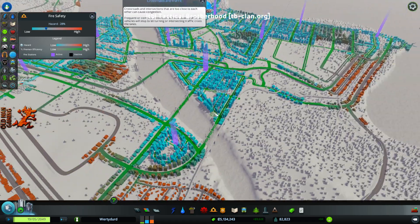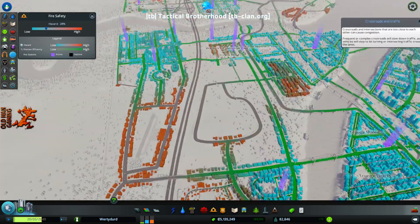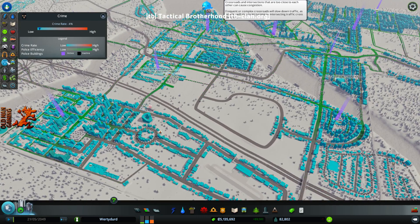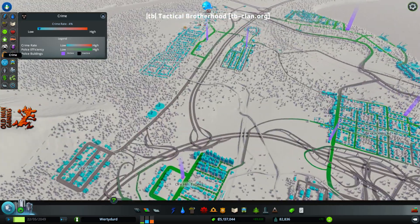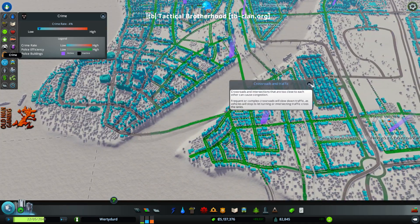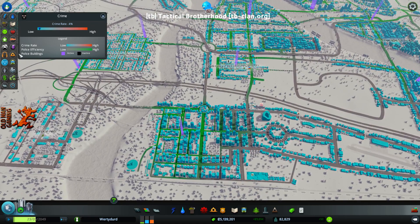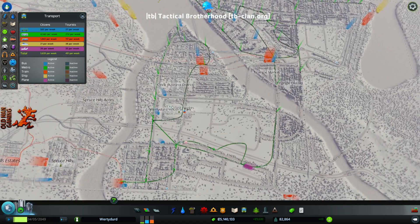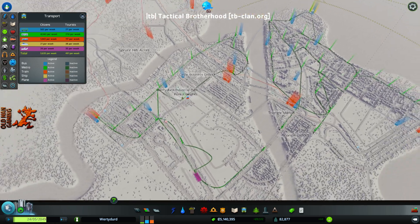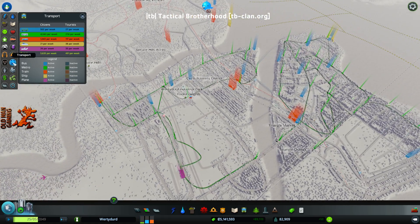Then you've got fire protection — buildings burn, houses burn, businesses burn, so you've got to provide ample fire protection. Police protection: I have a very low crime rate at 4%, which is exceptional. I've got lots of police coverage — these blue buildings mean they're very satisfied and comfortable with the police coverage. I am blue everywhere, all the way around. There's your public transit: bus lines, the metro which is your subway, rail lines, and then you've got boats and cargo ships. All of those things are tracked in your transport tab.